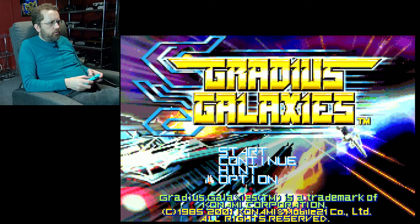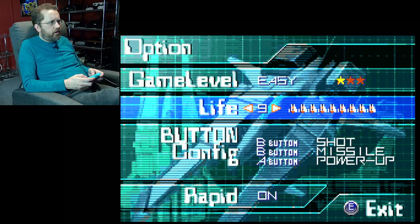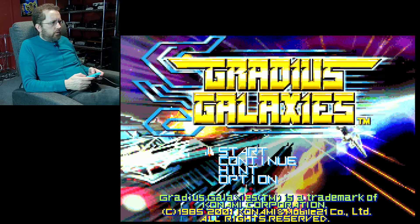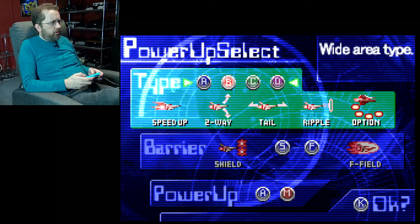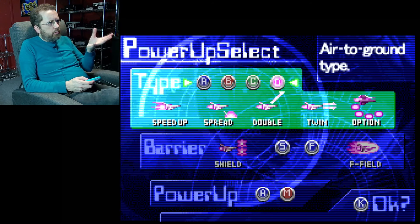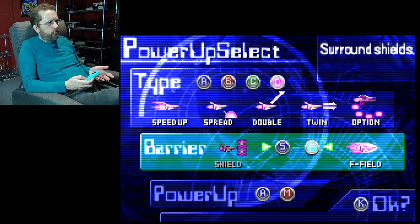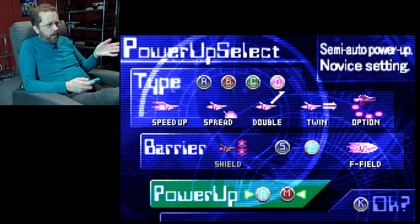So let's look at the options. I'm hitting the wrong buttons. I have it on easy, I have lives set at nine, and I'm going to keep rapid fire on. So everything looks good there. Alright, so let's start — it's going to allow me to configure my ship to a certain extent. I'm going to choose option D. This is basically the power-ups that are going to be available to me as I play the game, and then I get to choose which kind of shield I like. I've learned that the force field is better, at least for me. And the power-up auto setting — I'm going to say yes to that because it actually does a pretty good job. It doesn't pick them all for me; it still leaves me with like 80% of the choices.